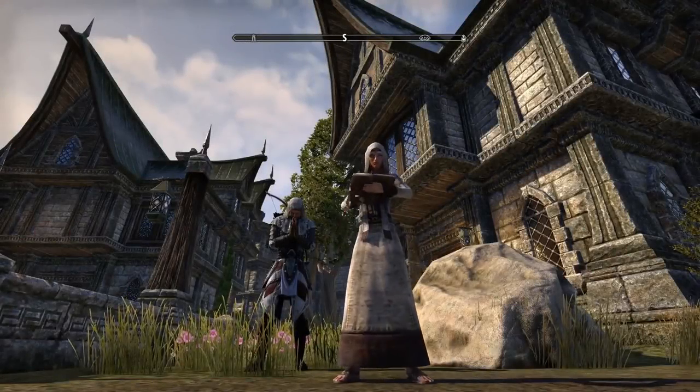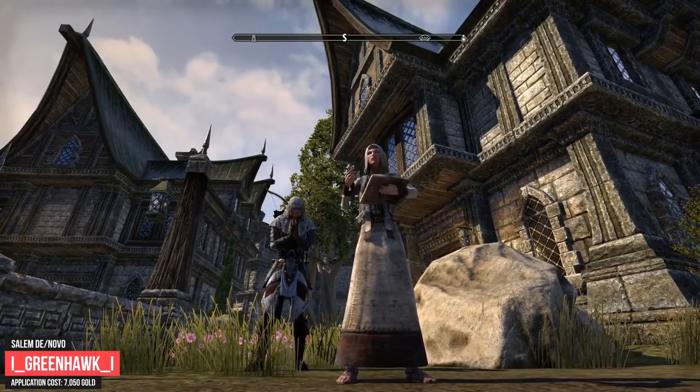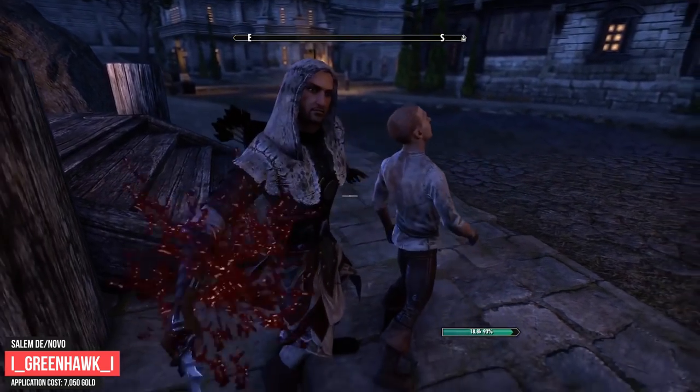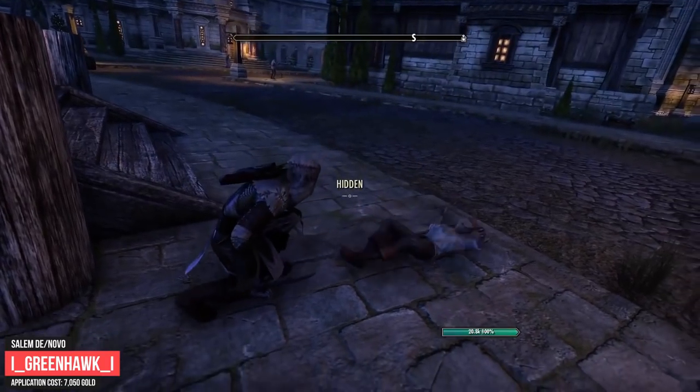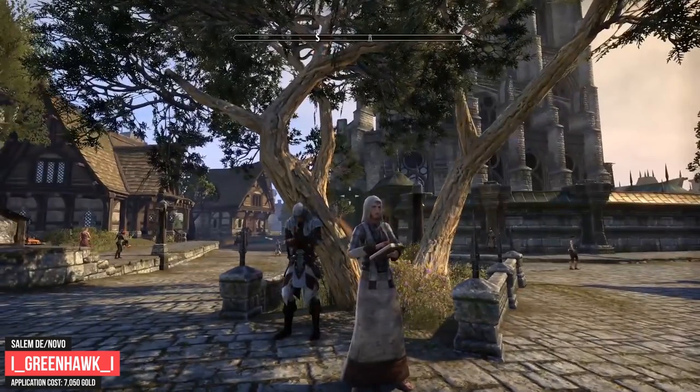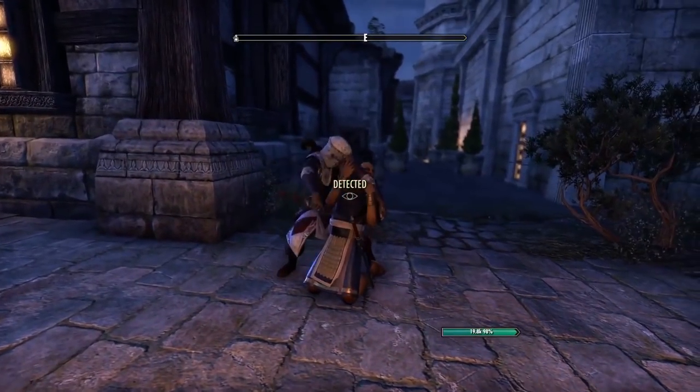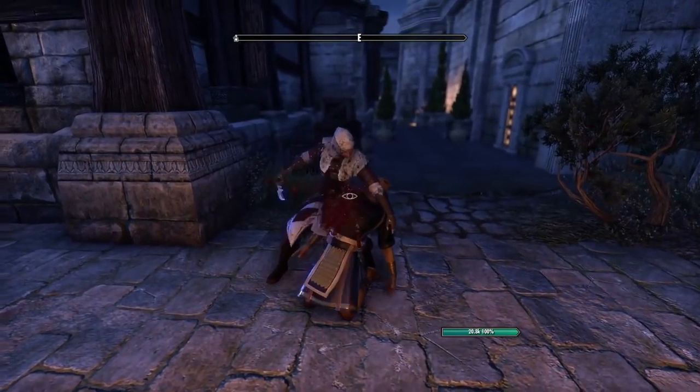The next outfit submission is from Greenhawk, who tried to replicate the costume of Edward Kenway from Assassin's Creed Black Flag. The armies of Cyrodiil grow weaker and tensions grow stronger. Now the Empire must resort to the shadows if they wish to stand a chance. Assassins are everywhere these days and now the Imperials have their own, hidden within the ranks of every alliance.